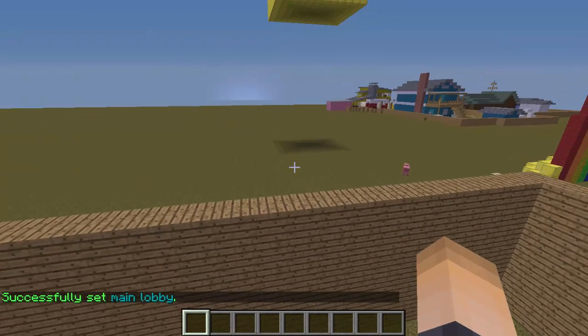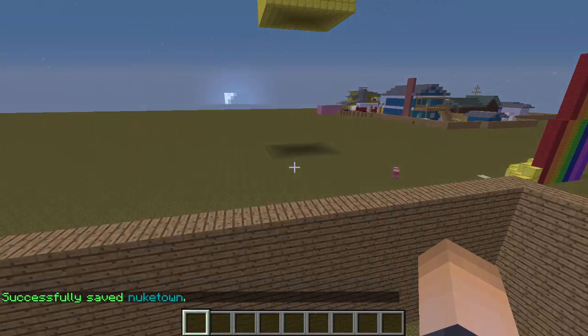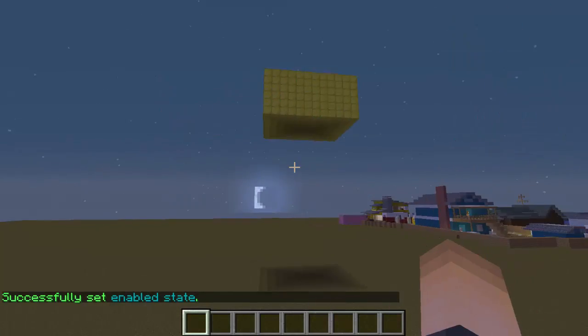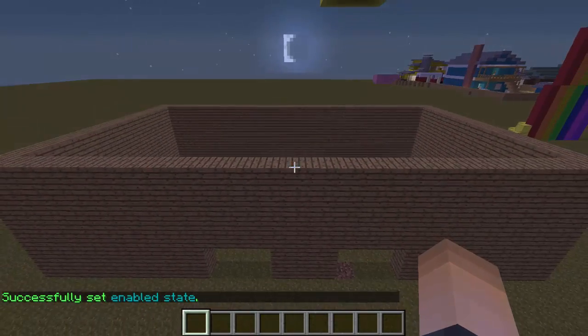I think we're pretty much done. Type the command slash OITC save arena and then the arena name. We are done! Now we can enable the arena with: slash OITC set enabled, the arena name, and then true. We are officially done — now we just need to create some signs and you're good to have this on your server for players to play.